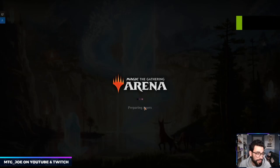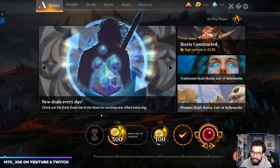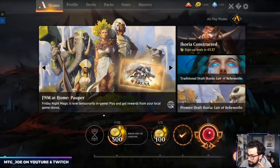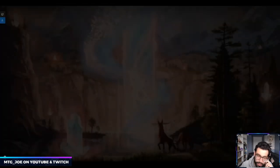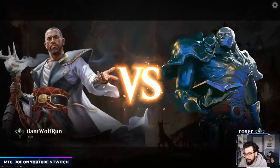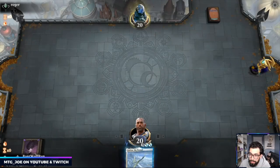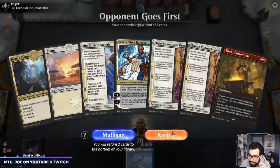What did it drop us to? It did give us the loss. We were almost at flat tier two. Let's try this again. Opponent goes first — they're on a Lurrus deck. I'm going to mulligan this. Okay, we'll keep this. Elspeth, Conqueror's Death — not very good against Lurrus. So we don't know if this is cycling... Yeah, it's cycling.